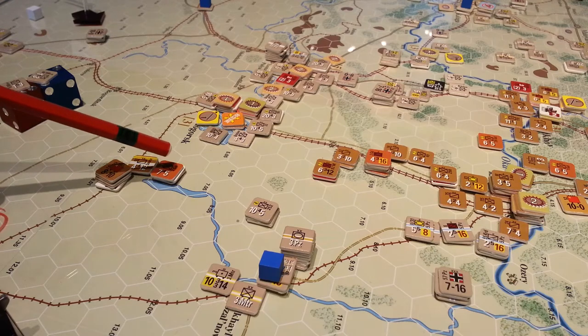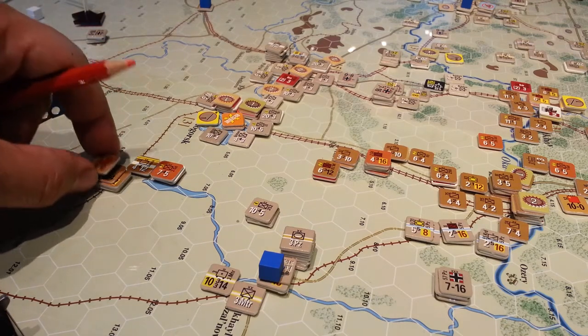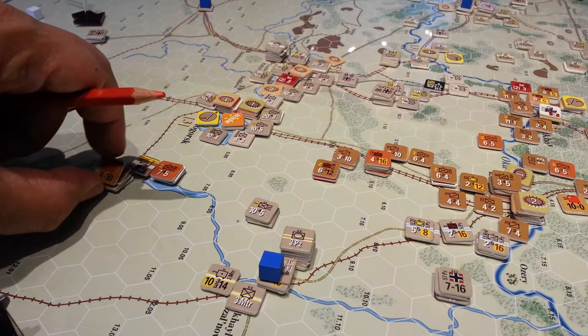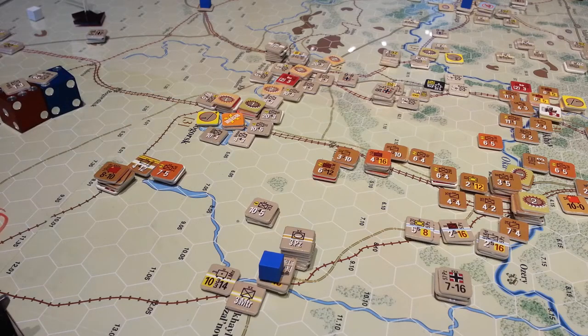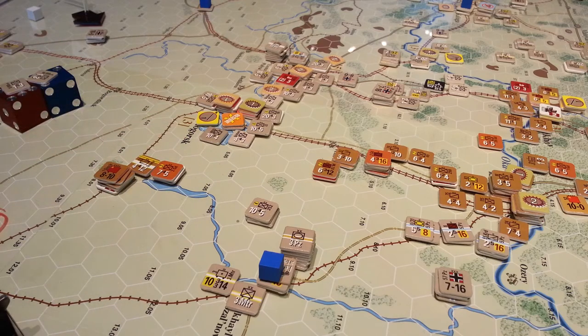We've got this guy's division which has one step, this cav unit and a couple of guys in here which are fairly meager. I put some SP in there because I think we'll probably need it, but I may have over-committed SP there. If these guys get attacked, it leaves a juicy target for the Axis to try and attack and capture SP.